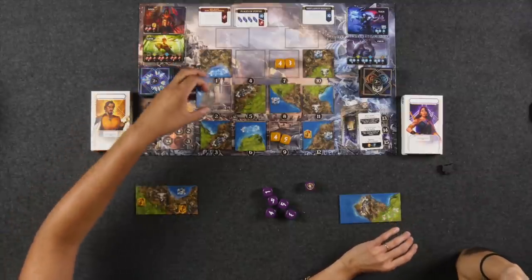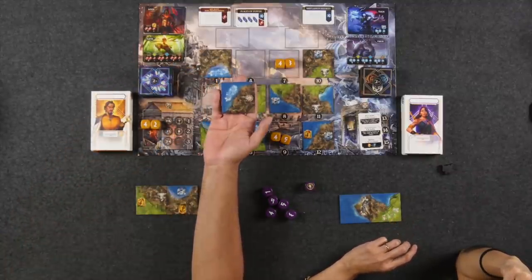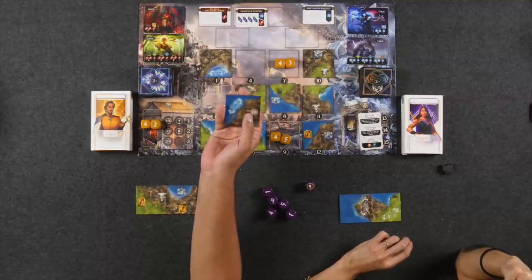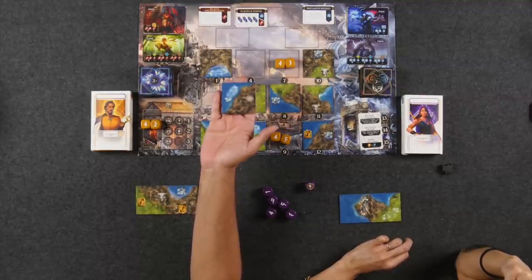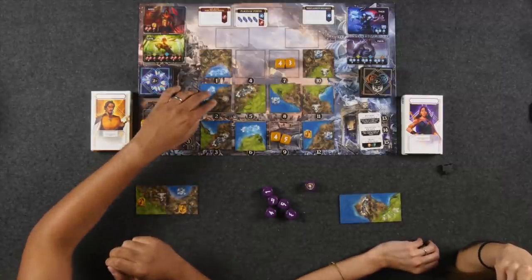The newly revealed tile has the location number 5 — a barbarian-symbol location. Naveen notes that during setup the app indicated locations 1 through 5 carry consequences, potentially positive for whoever is currently winning the favor. Since Naveen is winning all the favors, visiting those locations might benefit him. Monique re-rolls after resting but doesn't roll her new 9.